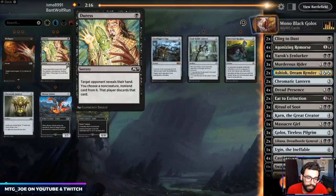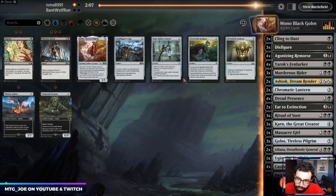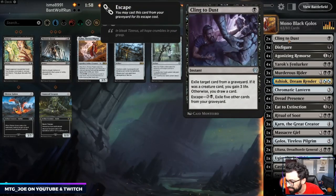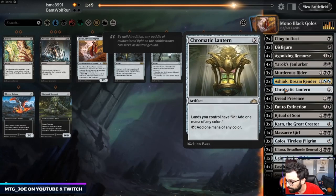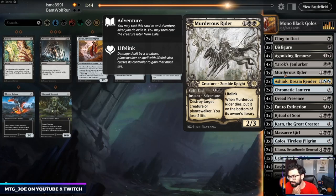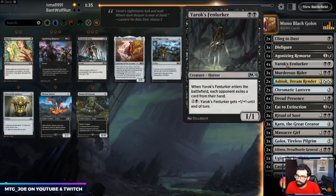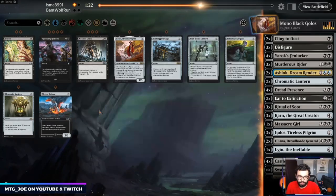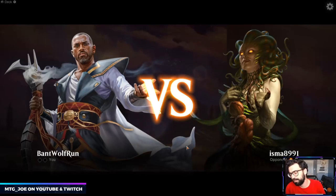Sideboarding: Disfigures we want. I still think we keep Karn and then go for the Cage that way. Ashiok's good in this matchup, Cling to Dust is decent, Massacre Girl is fine, Ugin is fine — three cuts. Is it crazy to cut the Murderous Riders? Actually, cut the Agonizing Remorse — don't really want the discard that way. At least the Riders block; they can steal them but they're still blockers. Cut the third for a Stone Coil Serpent as another blocker. It also has protection from Mayhem Devil and Kroxa, so it can block both of those.